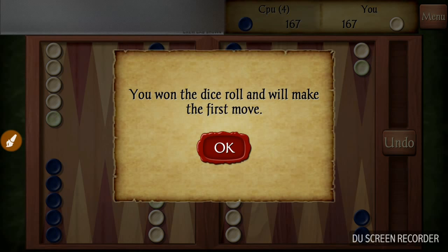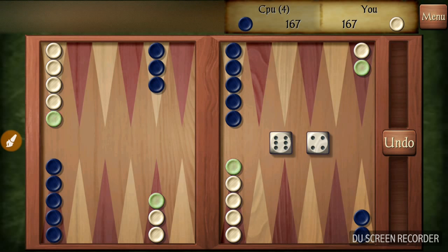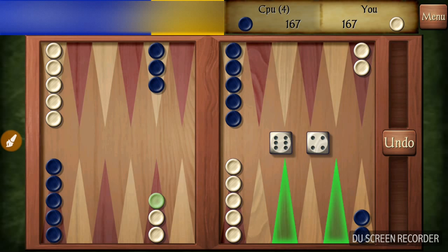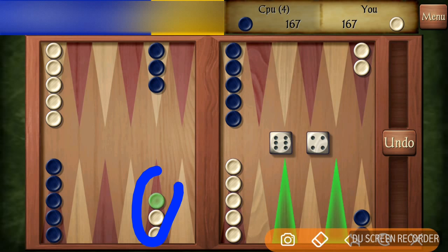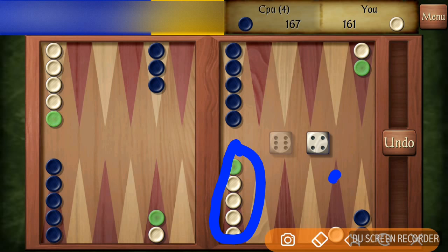I won the dice roll and I'll make the first move. I have rolled a six and a four. It's not a good idea to leave a single piece on a point exposed — those pieces can be bumped off and placed on the bar, but sometimes you don't have much of a choice. In this case you do. I'm going to move this piece ahead six to here, and then with the four I can move this piece to that point, and nothing is left exposed.